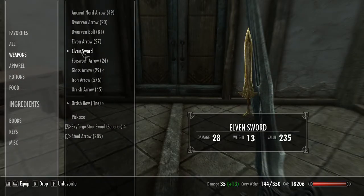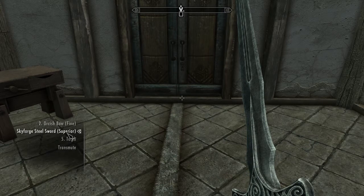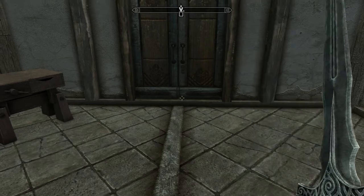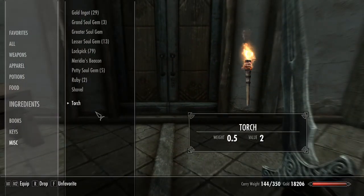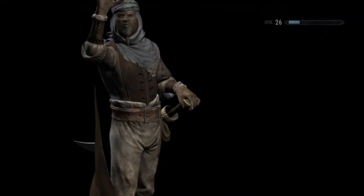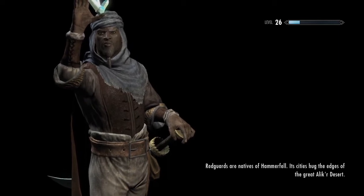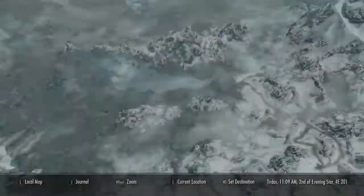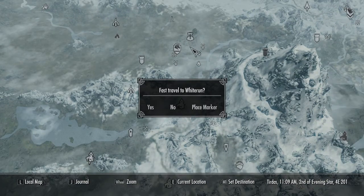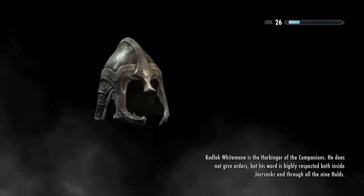Last but not least, we're going to take this elven sword, put it on our favorites on four and change the Skyforge to three. We'll undo the Transmute off our quick menu and the torch as well. At the moment the Skyforge does more damage than the elven, which is okay, but I think once they're both upgraded they'll be equal. We'll go elven sword and Skyforge.